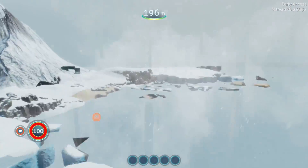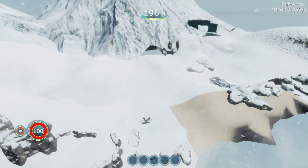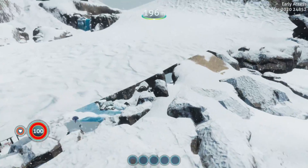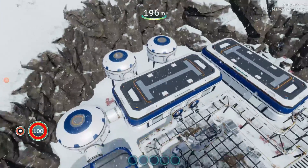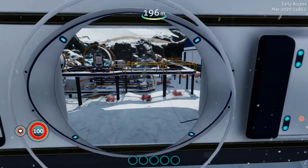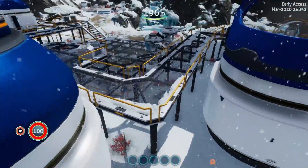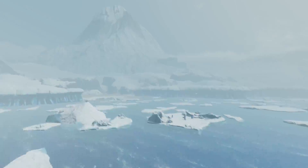I'm just checking out the map to see if everything is still kind of the same. Let's see what happened to our starter base. That still exists — there's just a layer of snow above it now. So this is all still here, they haven't removed this. But they have removed the entire interior apparently. So the base still exists but there's nothing inside.